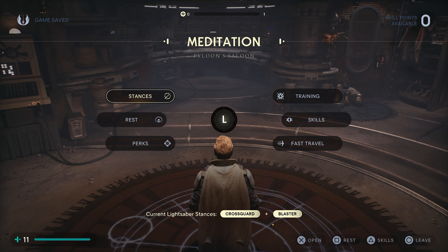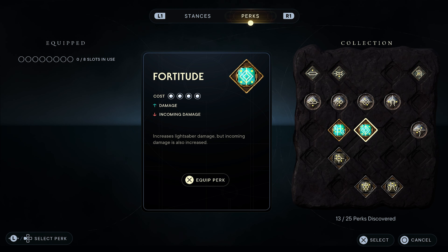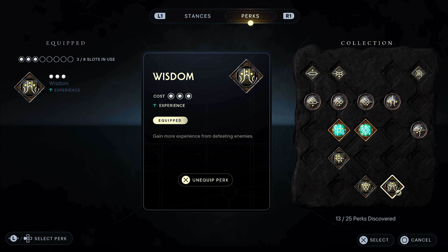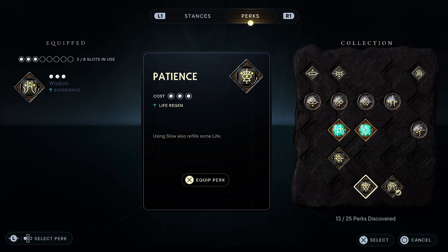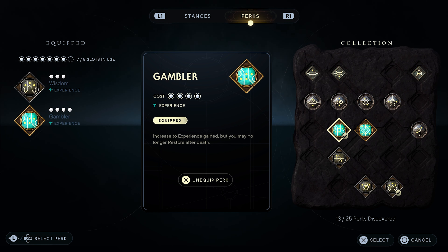Just before we get into the video properly, I just want to talk about a few things. First thing is perks — there are a couple of perks I recommend for this XP method. The first one is called Wisdom: you gain more experience from defeating enemies, so every time you kill an enemy you gain more experience. The other one is called Gambler: it increases the experience gained, but you may no longer restore health after death. You don't need to worry about this because we won't be dying when we do this method.